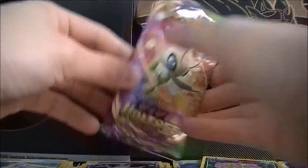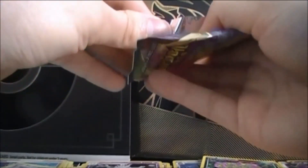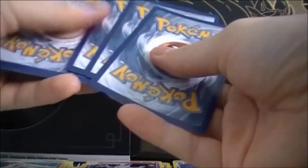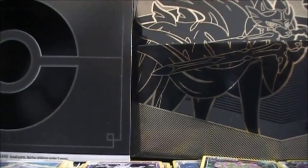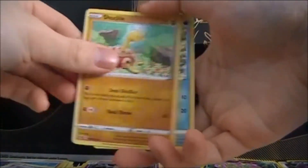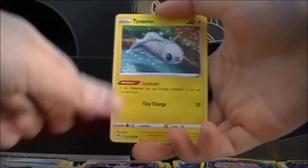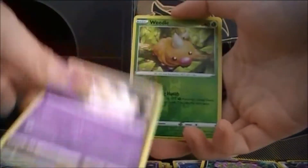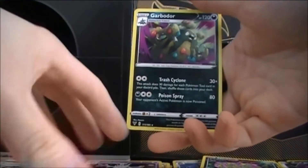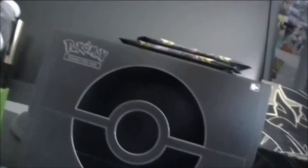Alright, Jirachi — no, you're not Jirachi — Celebi. Let's see what we can get here. We got Water energy, Stunfisk, Coating Metal energy, Shackle, Oshawott, Pineco, Clefairy, Tynamo, Milcery, Reverse Weedle, and Garbodor.